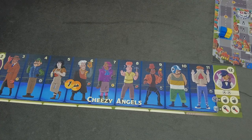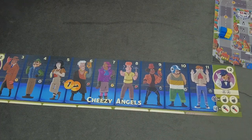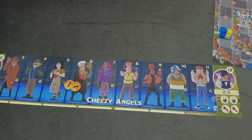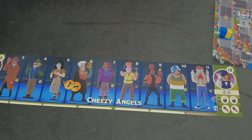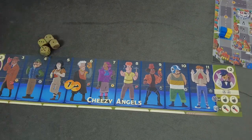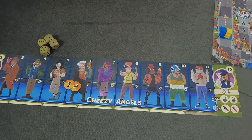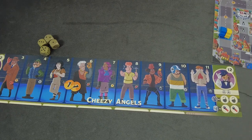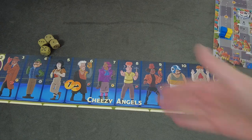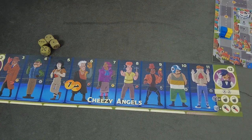The first gang are the Cheesy Angels. The game comes with six left sides and right sides, differing in artwork and name. They all come with numbers from 2 to 12, because we are rolling dice. The distribution of those icons is a little bit different from gang to gang. I'm pretty sure nothing is more powerful than anything else — it's relatively balanced. There is a lot you can do to up your chances of getting the symbols you need.